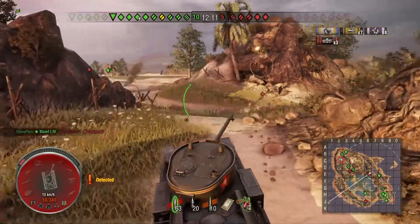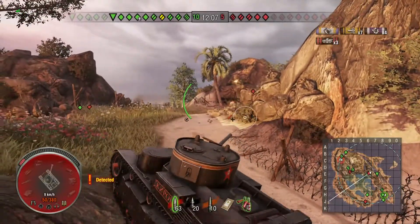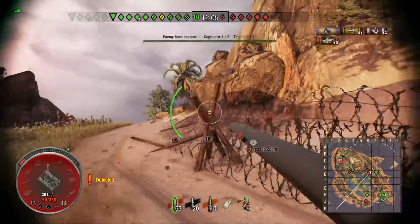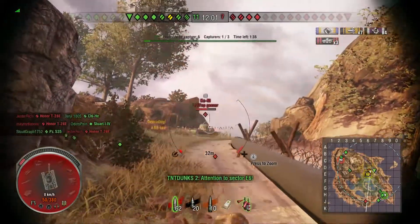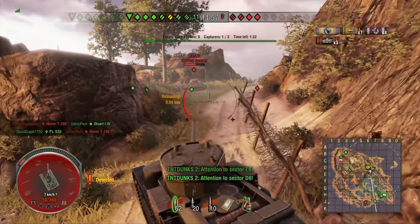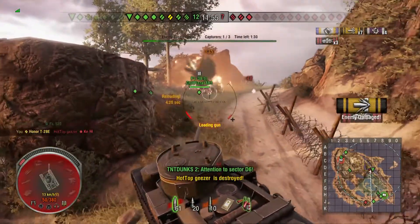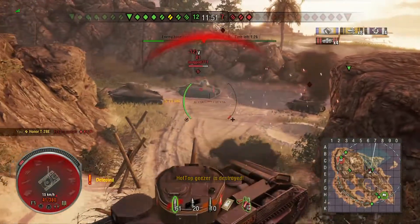There are still a few tanks threatening the cap circle. A lot of these Japanese tanks are out again now that the Japanese on-track is available. Generally, while they have very little armor, they tend to have pretty good guns — hard-hitting guns. And I'm a one-shot from pretty much anything, so I didn't want to get hit.